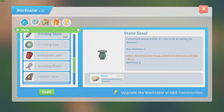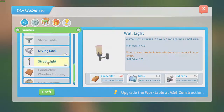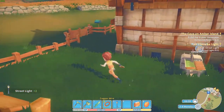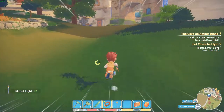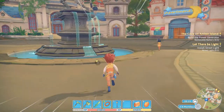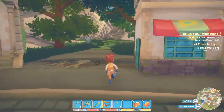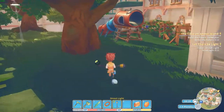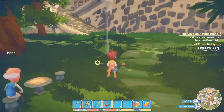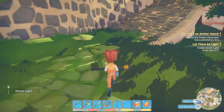There it is. I could craft two — confirm. So let's install the street lights. That was better than I expected. Where do we place this? Isaac has placed his — he finally set it up. Alright Isaac, good going.